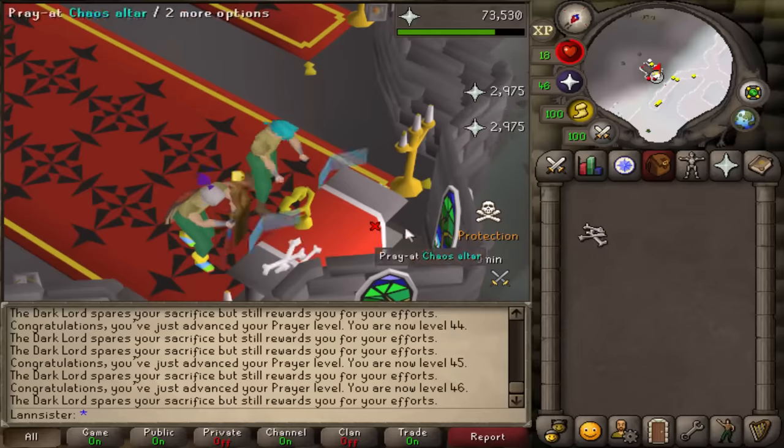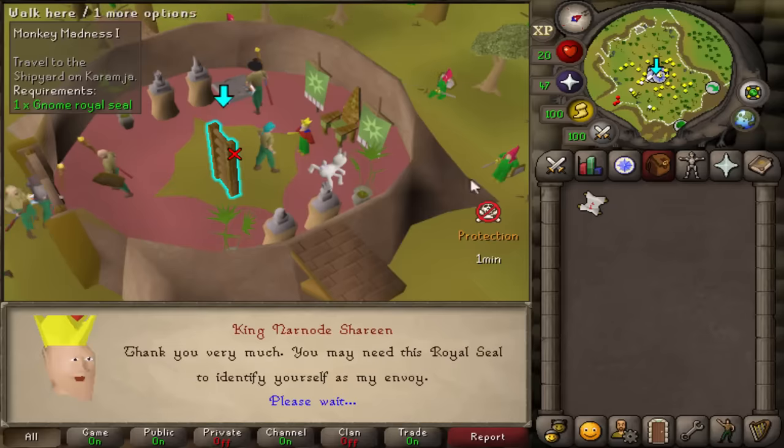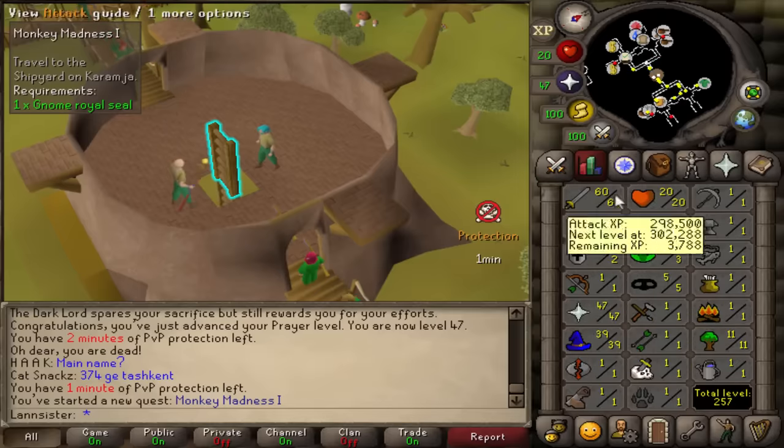Oh my, these last for so long. I got 47 prayer and we're looking pretty good so far. One minute left on the protections, 33 combat, overhead prayers, two quests done and good stats.